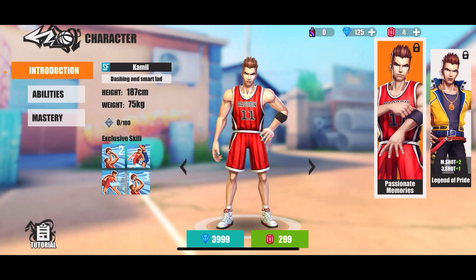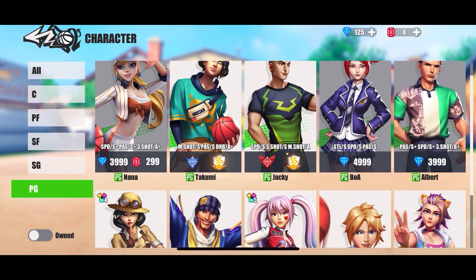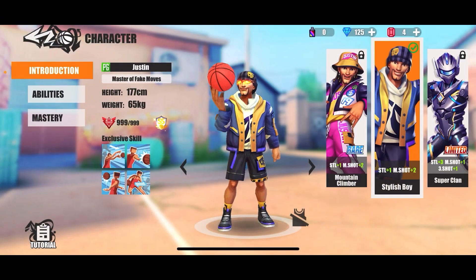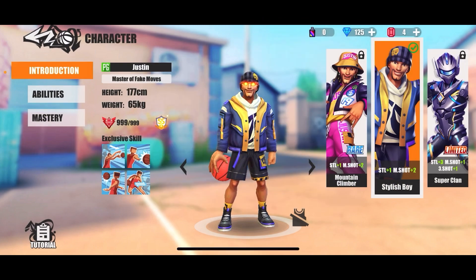Justin's accuracy boost can also boost his three-point shot. Let's just go look at Justin again real quick to make sure — Faint Dribble, yep. Justin still has the same thing; it's just Camille's that was changed.